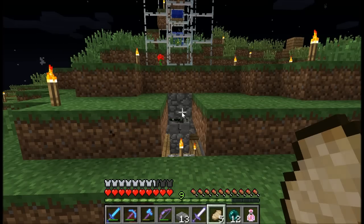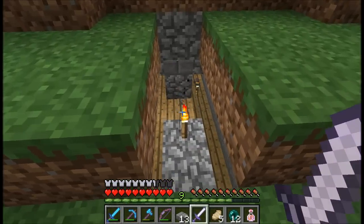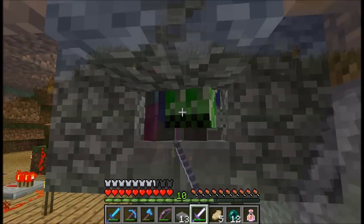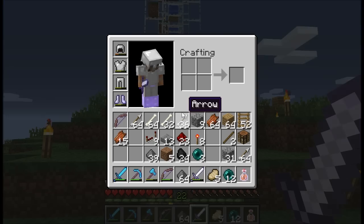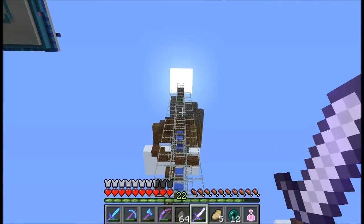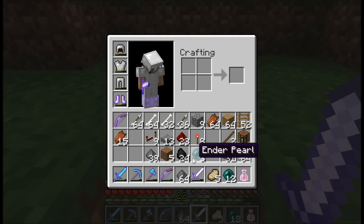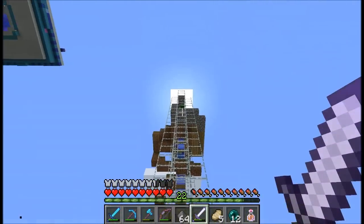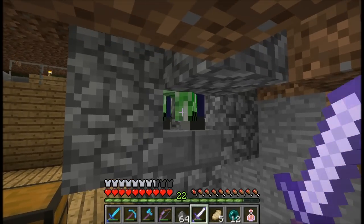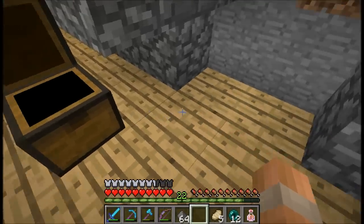Let's do a test. I've already got 41 gunpowder in my inventory — that's the main thing we're counting. Using the looting sword, we've gone from 41 gunpowder to over a stack and a half, which is really impressive. I couldn't tell exactly how many creepers were in there, but one thing I noticed is my sword has been beaten up quite a bit. In the future when we have a mob separator and are only attacking creepers, these looting swords will definitely be worthwhile.